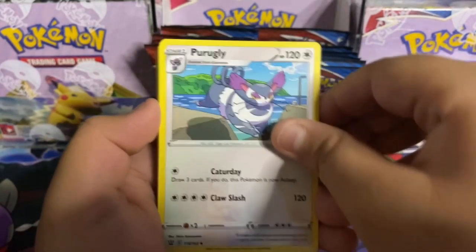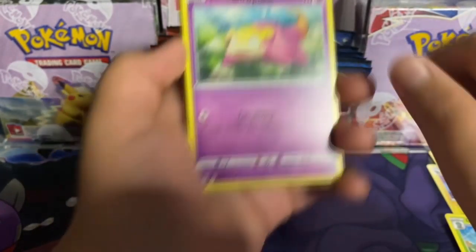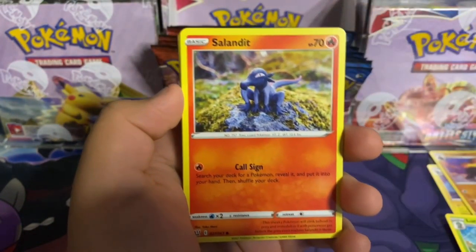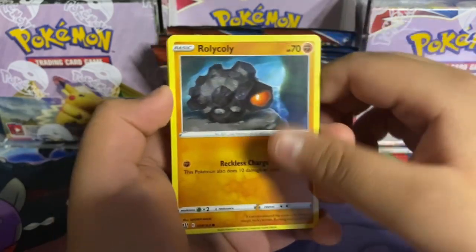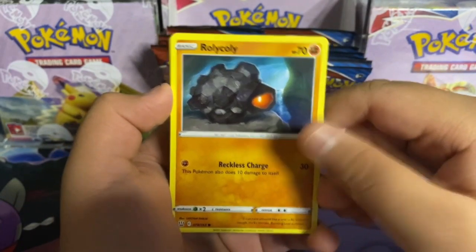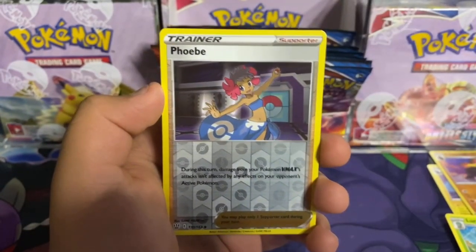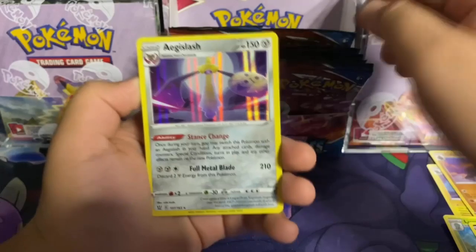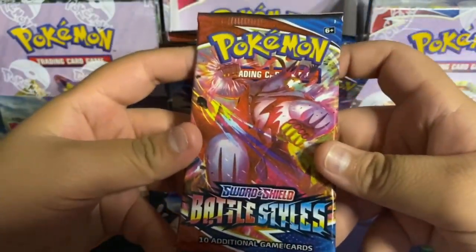Here's the code: water energy, Korrina's Focus rapid strike, Purugly, Honchkrow, Galarian Slowpoke, Corpfish, Salandit, Rolicoli — what is this, I don't get it — Espurr. Phoebe reverse holo and an Aegislash holo! Next we got a Urshifu single strike pack.